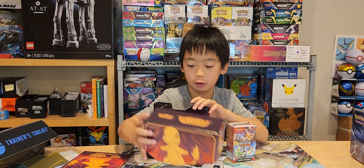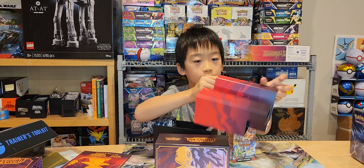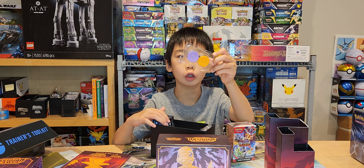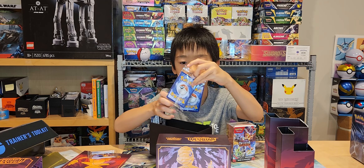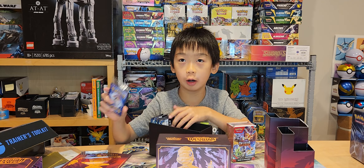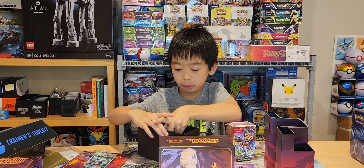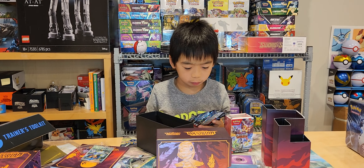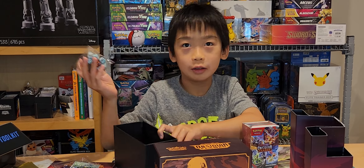Okay, thanks to my dad for helping us with this. This is the box — oh wow, there's the sleeves stuck in here. Oh well, we'll get those later. Oh my gosh, look at these brand new coins, the energy coins, and the promo right here. We have one, two, three, four, five, six, seven, eight, nine — okay, we have nine packs, and some dice.